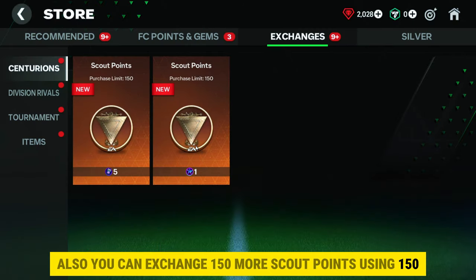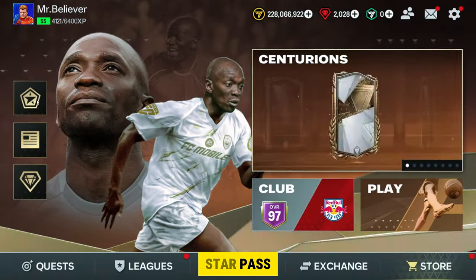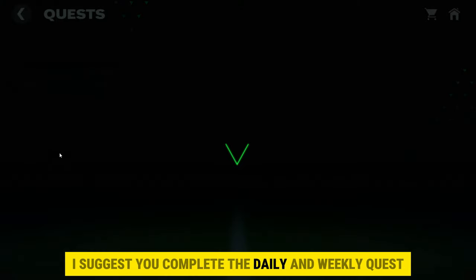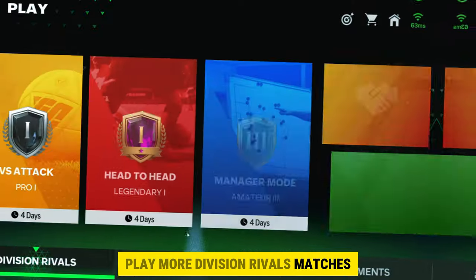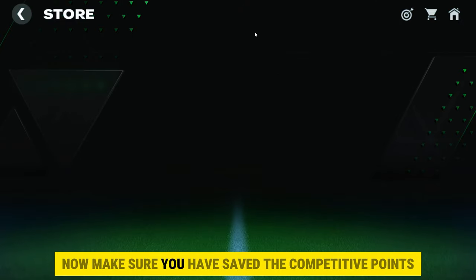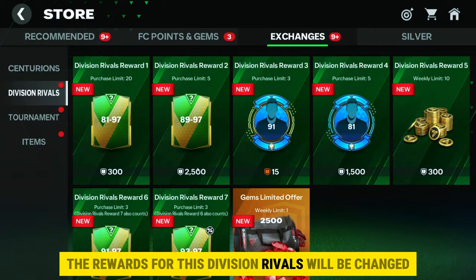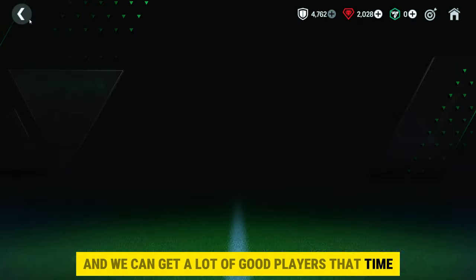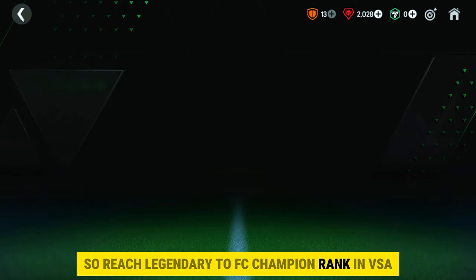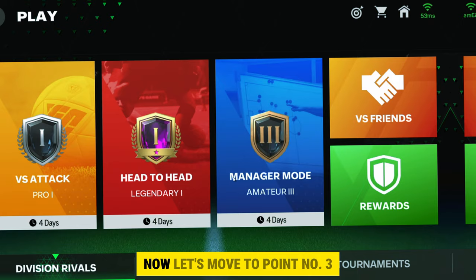You can also exchange 150 more scout points using 150 star pass points. You can get these pass points by completing missions in the star pass. To complete the star pass, you need pass credits. I suggest you complete daily and weekly quests and play more Division Rivals matches — you can easily complete all levels five to ten days before the event ends. Make sure you save competitive points, as in the next Tuesday April 11th update, Division Rivals rewards will change and you can get a lot of good players. Save those competitive points and reach Legendary to FC Champion rank in VSA, Head-to-Head, and Manager Mode.